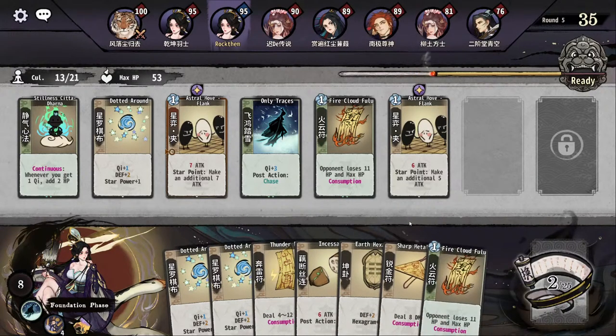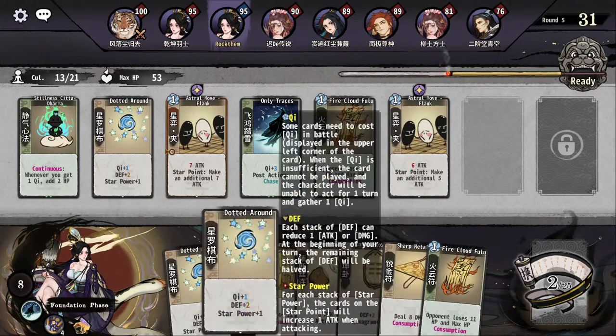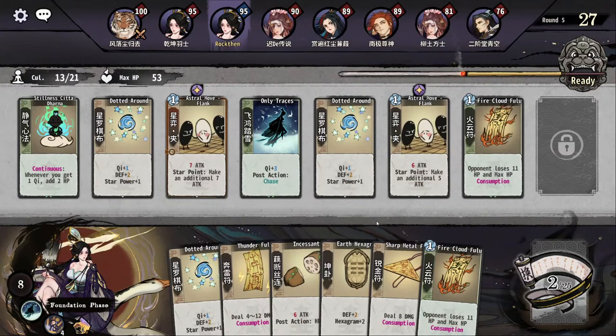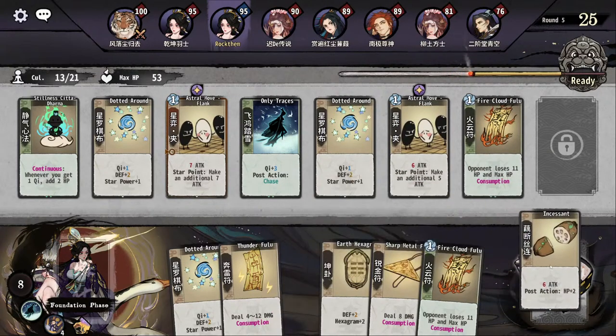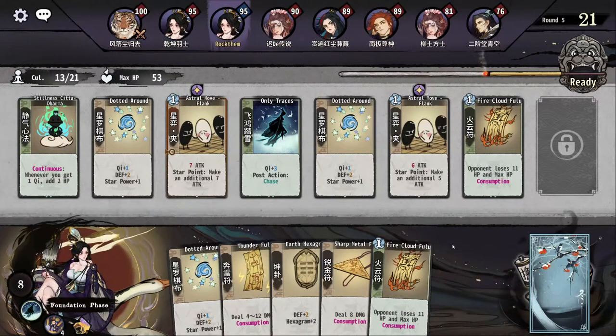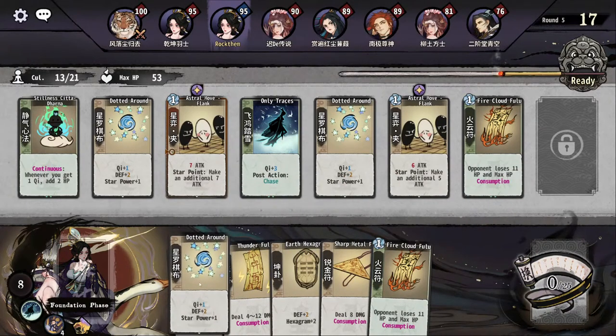Let's roll. I cannot have both, it's gonna be difficult. Let's roll and try to get dotted around. Please. Beautiful. So now that we have a fully upgraded dotted around, I'm gonna do the due diligence.